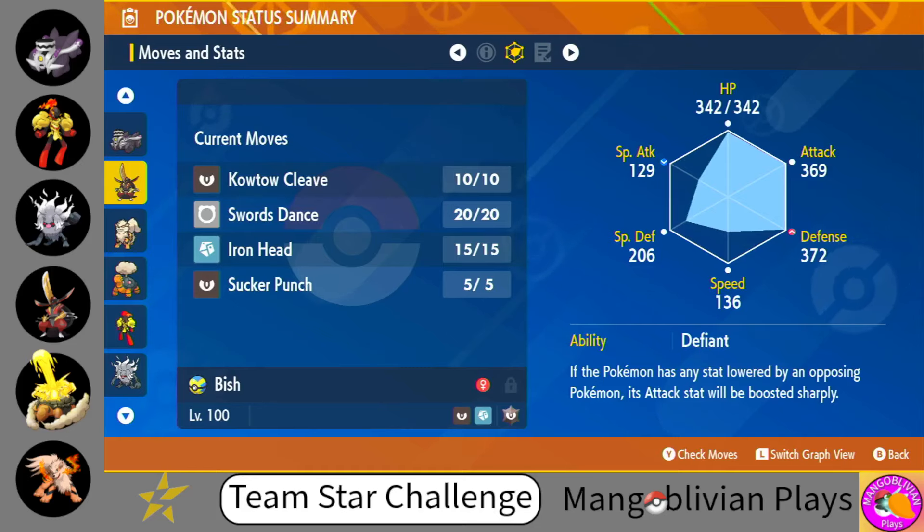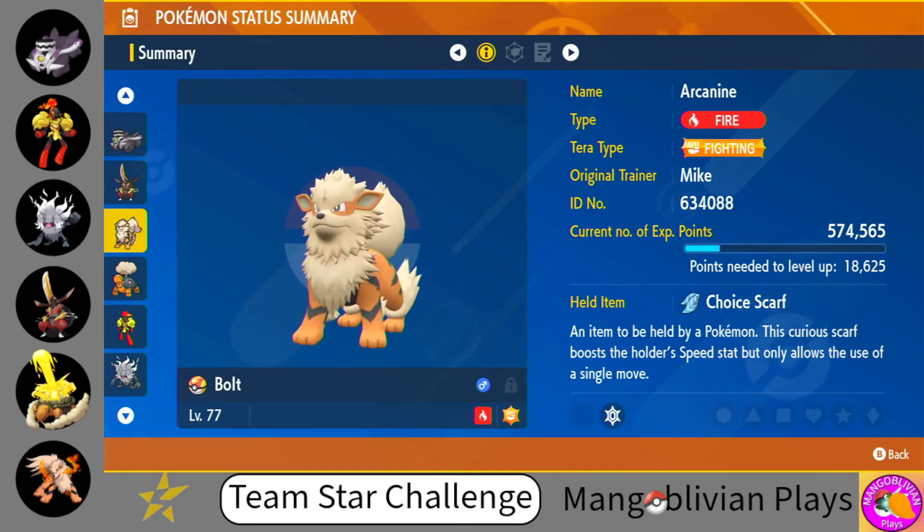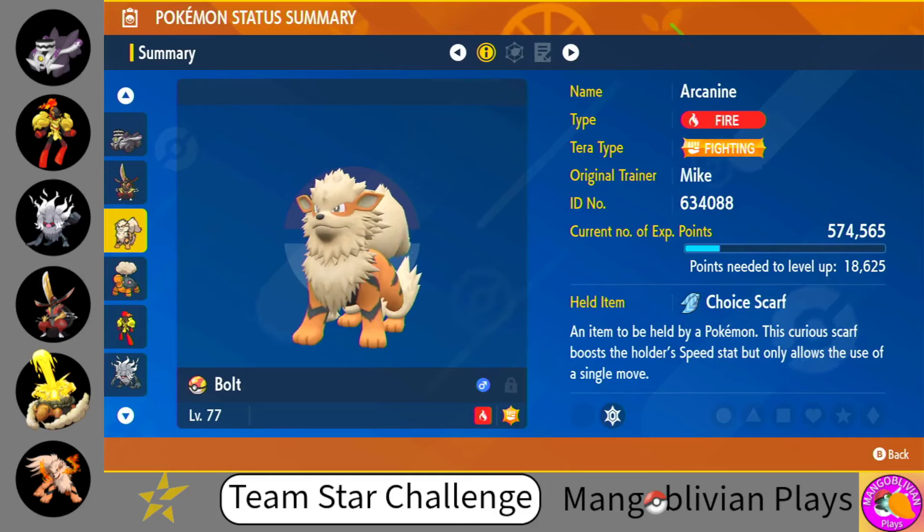Defiant is probably a better option, especially with the next Pokemon, Arcanine, being in the mix. Arcanine is a solid Pokemon — it does have Intimidate, so we can lower Attack values. There aren't a ton of special attackers on that list, so being able to Intimidate is going to be pretty important. This specific Arcanine is set up to attack, so it does have Flare Blitz, Close Combat, Extreme Speed, and Play Rough. Our item is Choice Scarf, so we want to be able to hit fast and hard there with Arcanine.